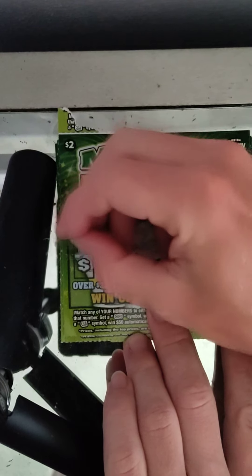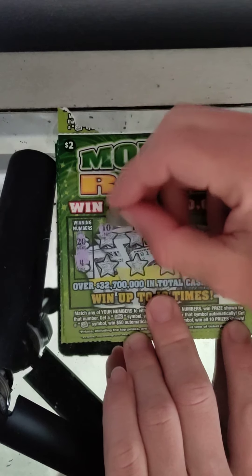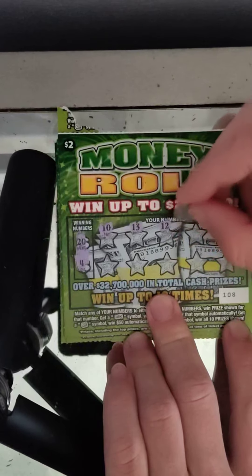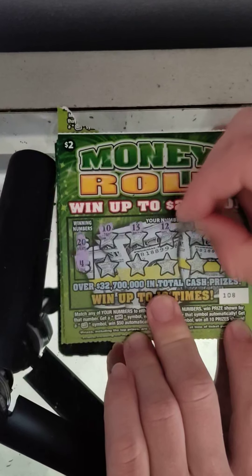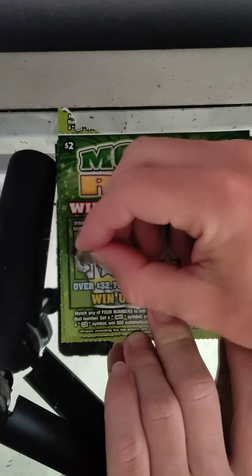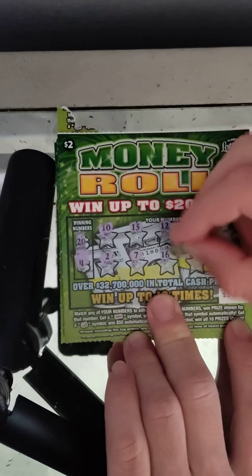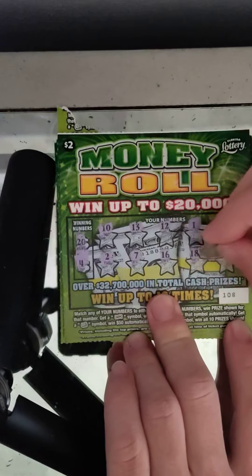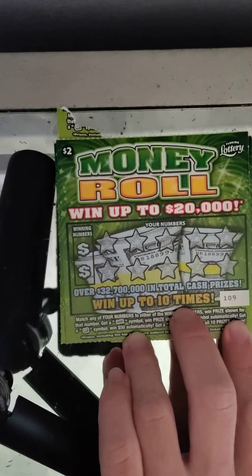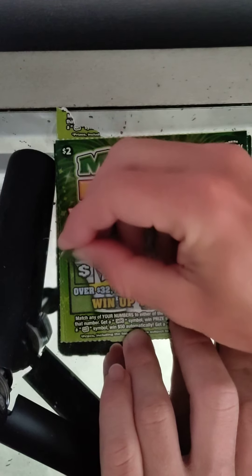On to ticket 108: winning numbers are 20 and 4, and we have 10, 13, 12, 1, 17, 2, 7, 16, 18, and 6. Nothing on that one. I got these tickets at the clamor store — one of those quick stop stores.